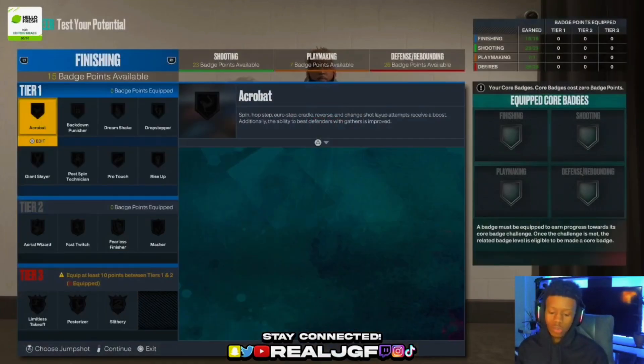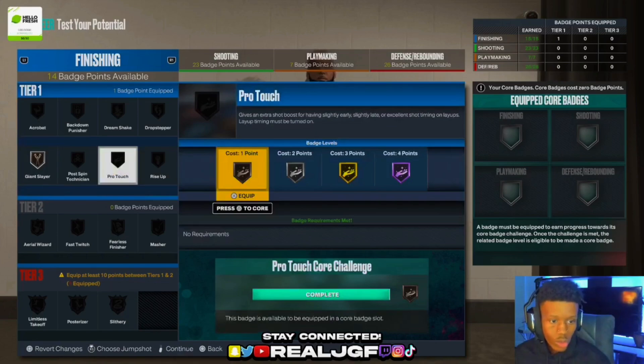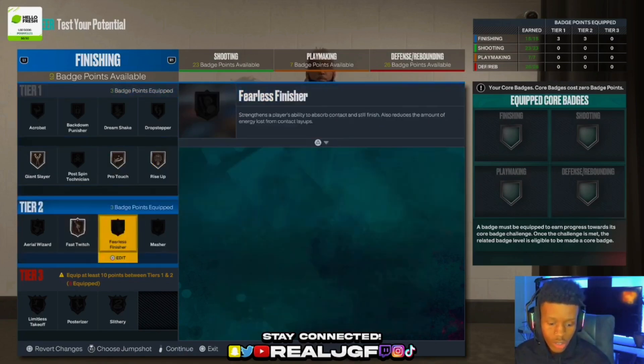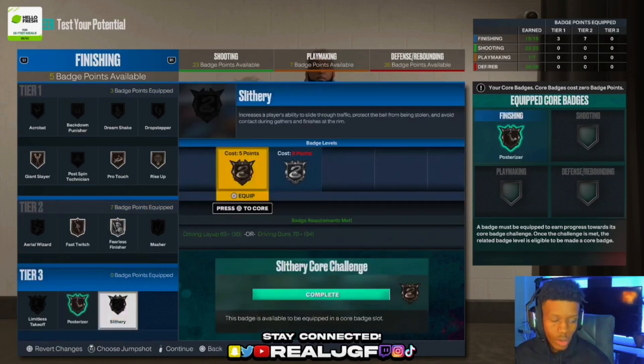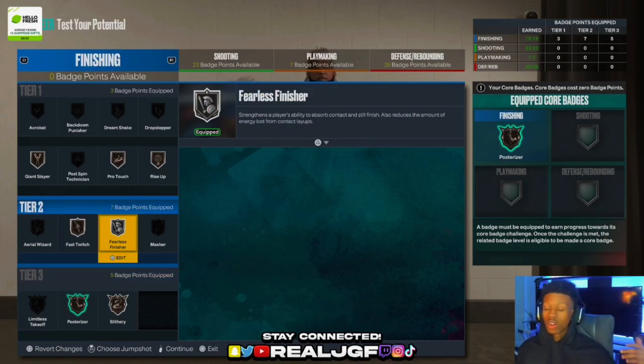For finishing badges I'm doing Square Business as the core. Then: Posterizer bronze, Slithery bronze, Fast Twitch, Giant Slayer, Rise Up, Fearless Finisher, and Pro Touch. Fearless Finisher helps you make contact shots, Slithery triggers a lot of contact animations, Posterizer you obviously need, Rise Up so you go up high, Fast Twitch so you go up fast, and Pro Touch to make live finishes.